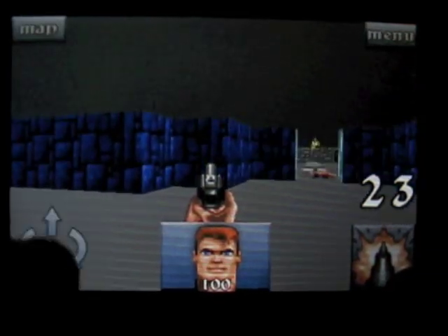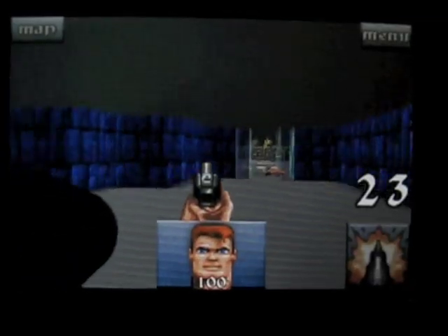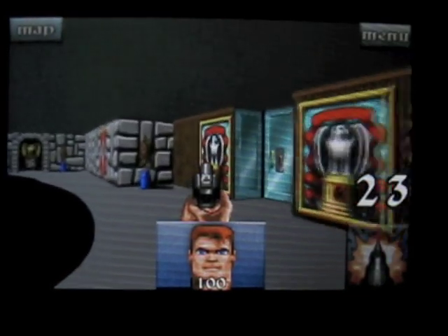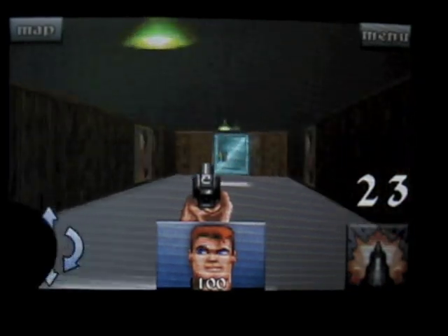So you just go through these doors. You do have a map here, so you can kind of figure your way out. Which is kind of nice — it shows you areas you haven't been to. So it looks like we're going to go straight and then probably to the right. And as you can see, it's very linear as far as where you can go.